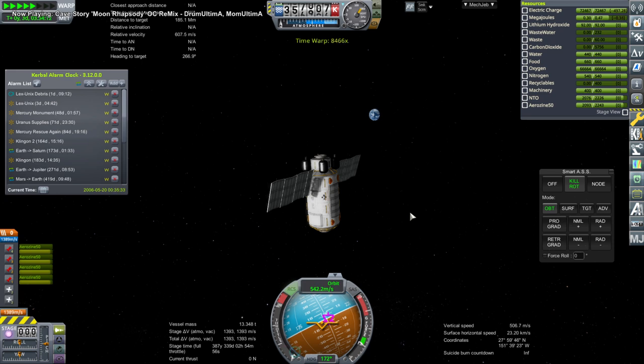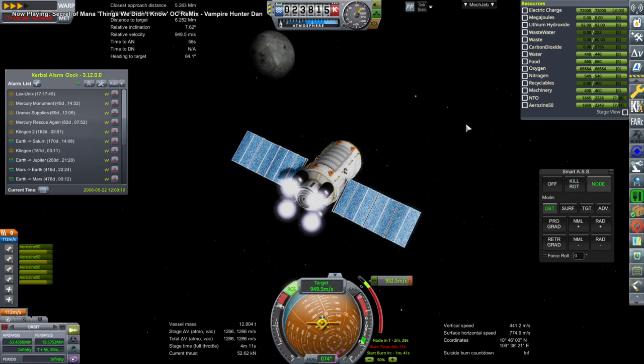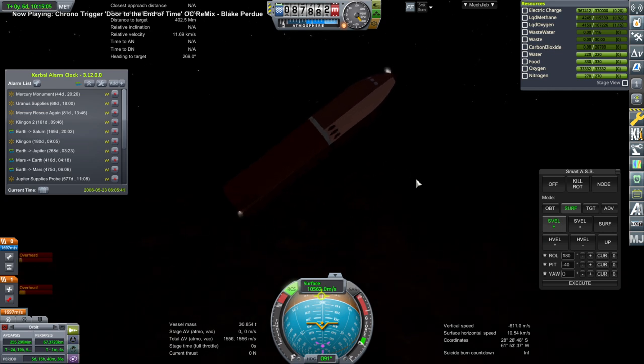Meanwhile the payload has to do a correction burn to get to the moon and eventually encounters it. We need to rendezvous with Lunar Gateway, and that burn was best done high up rather than close to the moon because it involved a lot of radial component. We do a fairly hefty burn to capture and move our orbit into a good orbit relative to Lunar Gateway, mainly because the timing was off. If the timing was good, the burn to match with Lunar Gateway would be about 300 meters per second, but it has to be a particular time of month.